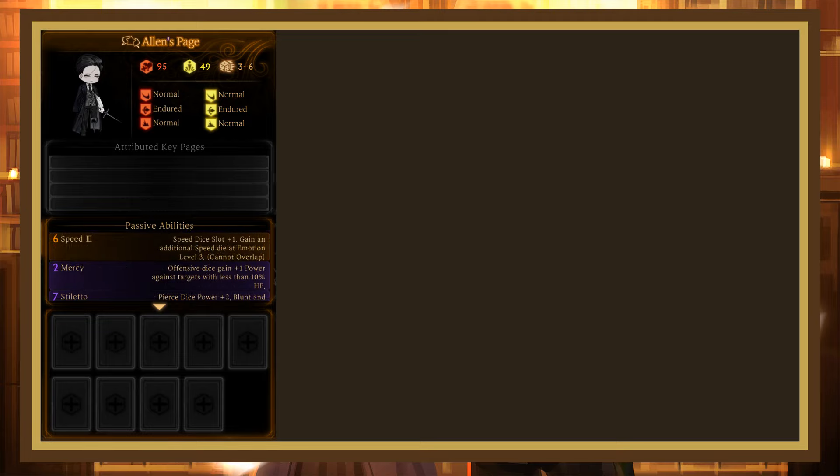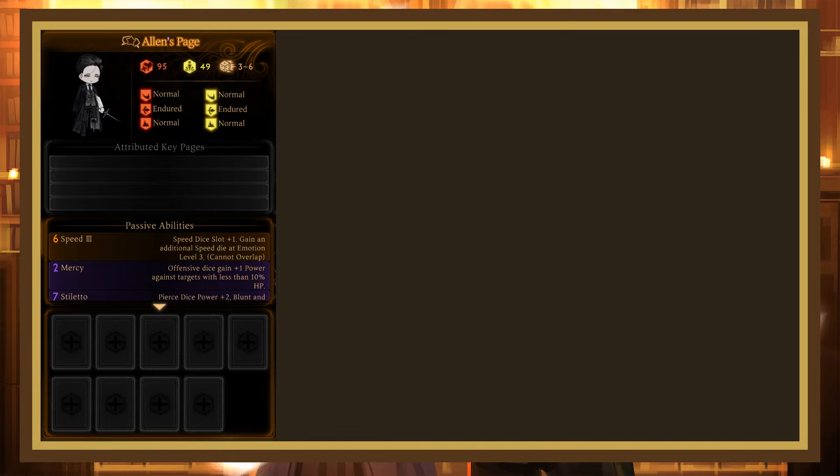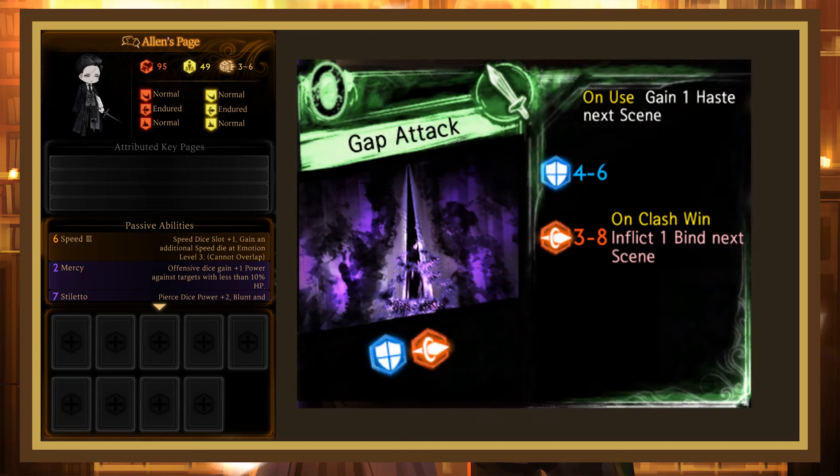Combined with Wedge, Stiletto gives you plus 3 pierce power, which is quite nice, but it also means that the best light regen pages in Star of the City — Multislash — get weaker. This reception gives us 6 combat pages. Gap Attack is a 0 cost that doesn't draw pages or restore light, so it's not good. At the very least it inflicts binds and gives haste, which is nice, but the rolls aren't good enough to justify using it.